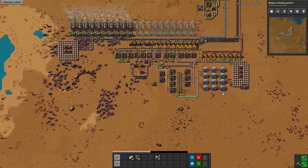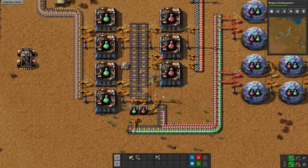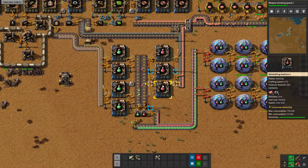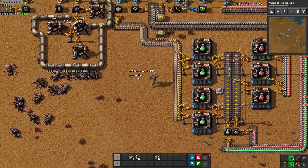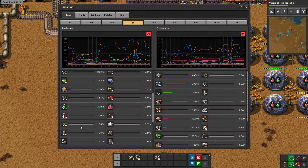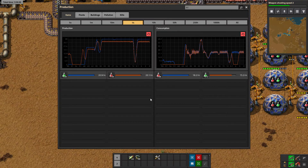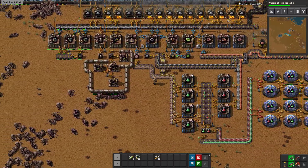Buffering science means that your science crafting speed doesn't depend on lab speed. Let's look at this — science. That's the big attack we got earlier today. But otherwise, constant. I want 27 science per minute.